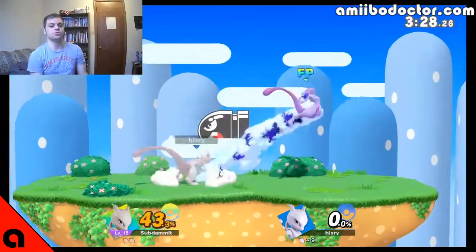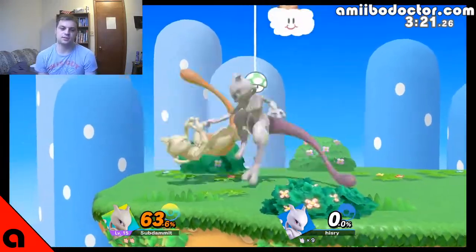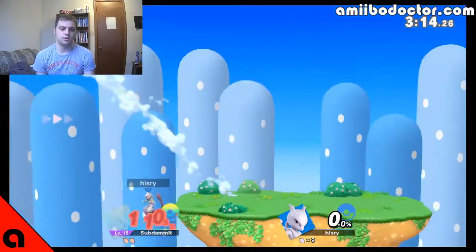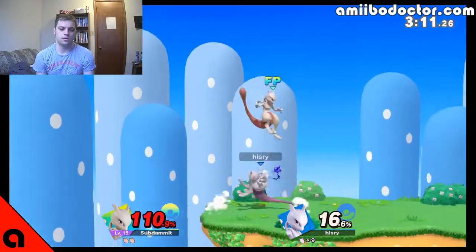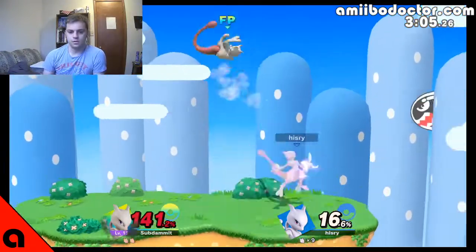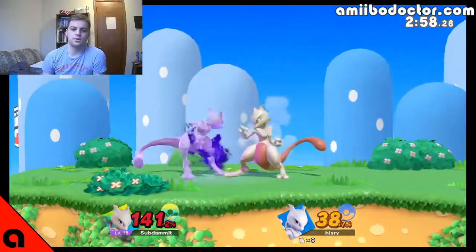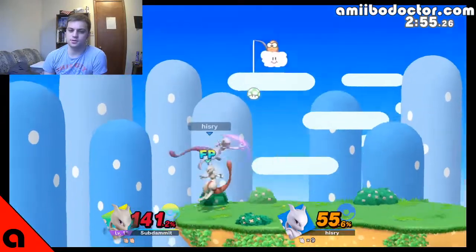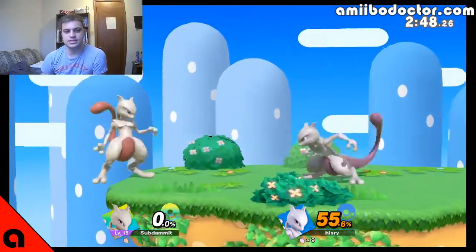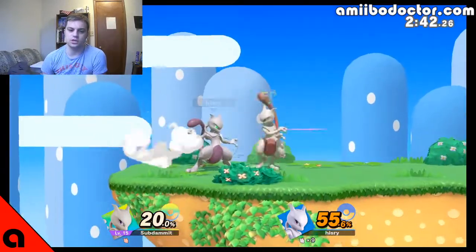We're at least getting him to do more Shadow Ball — I wasn't looking to see if that was a fully charged one or not, but we're at least getting him to shoot it off. I'm very surprised at how quickly he picked up Confusion. Especially because it's not the sort of move that you would expect Nintendo would use in AI. I don't remember them having used Confusion before — it may have just been patched in.